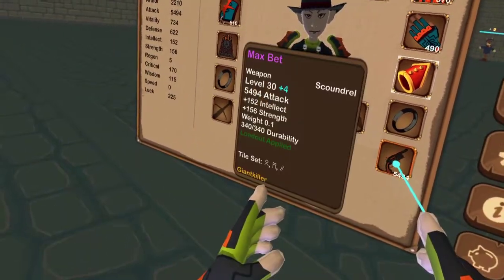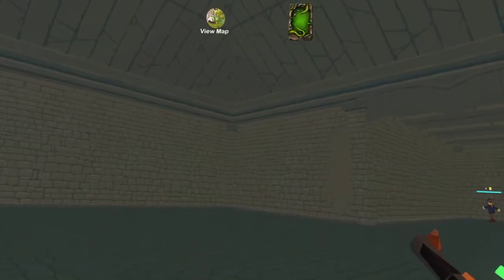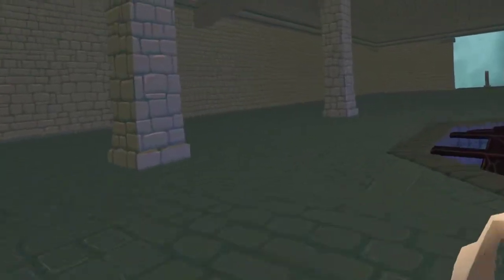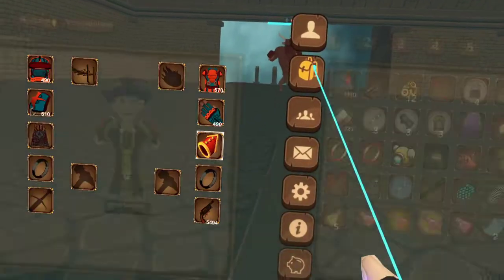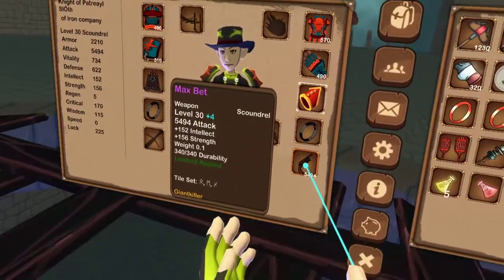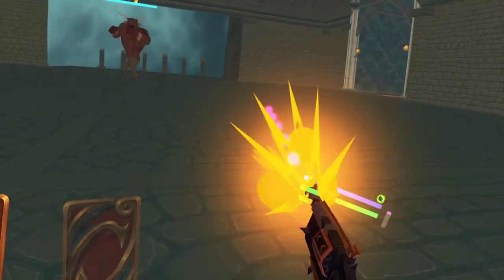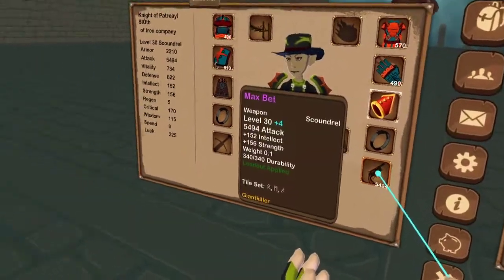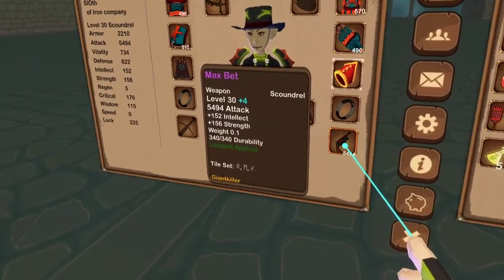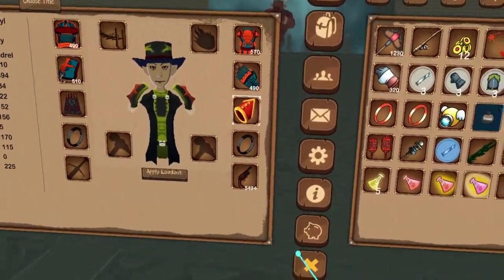To get affliction tiles to proc, you need the vines card. Same thing as with runemage and musketeer — any affliction tile is going to be your damage over time ability. Now for the polymorphed M, that is two strikes in one second, so it's just going to be a real quick burst of that.